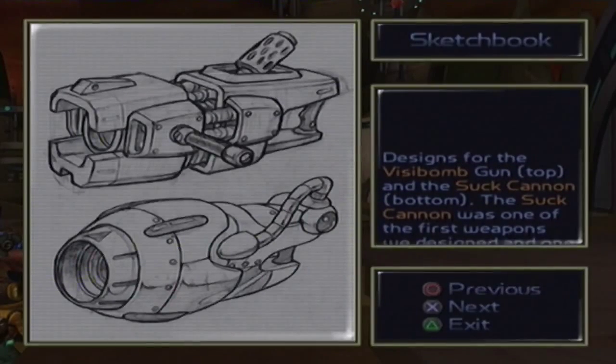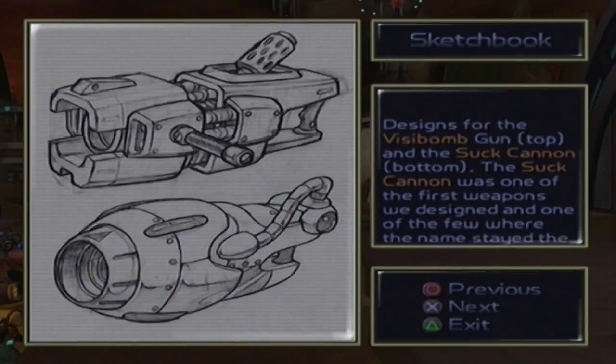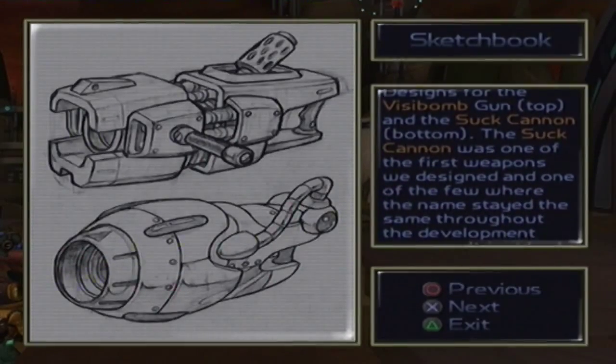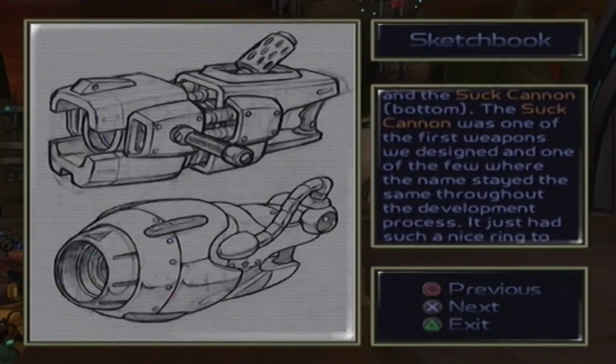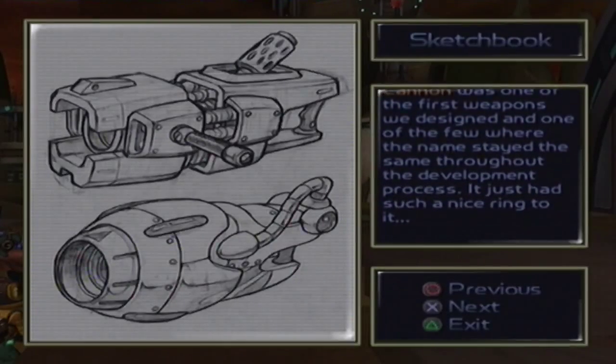One of the weapons that went through many iterations on paper was Ratchet's Wrench. We didn't want something too generic — plus it had to function as a tool and a weapon at the same time. It's mistakenly called an axe by many, but the label is appropriate in some respects, since you probably wouldn't want to get whacked with it. Designs for the Visibomb glove and the Suck Cannon.